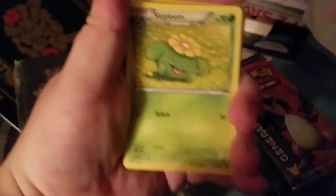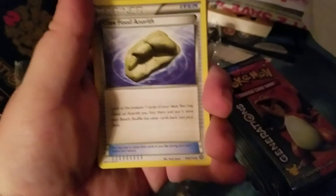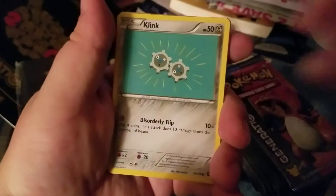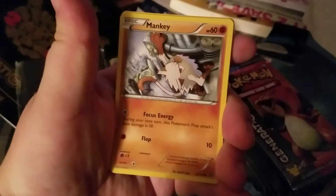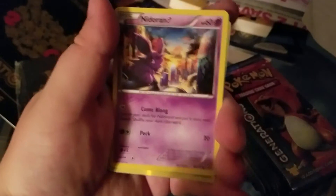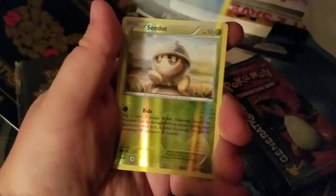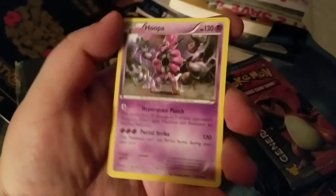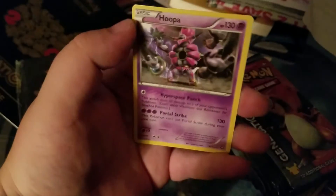Three from the back. We got a Skiploom, a Claw Fossil. We got Nidoran, Oshawott, Reverse Seedot, Regular Rare Hoopa. Now on to the 10 generation booster packs.